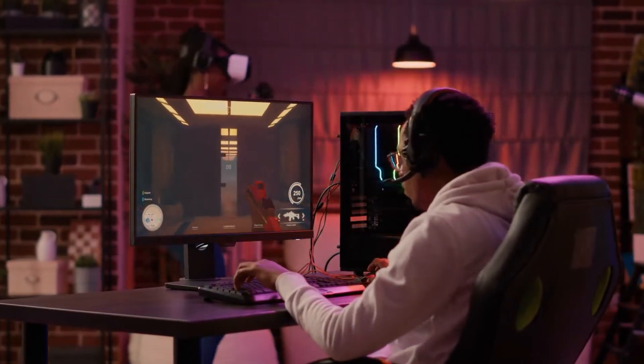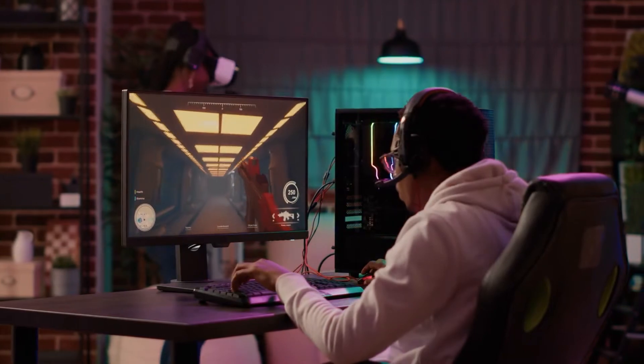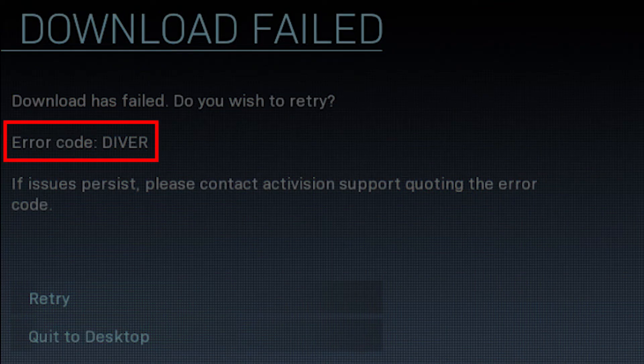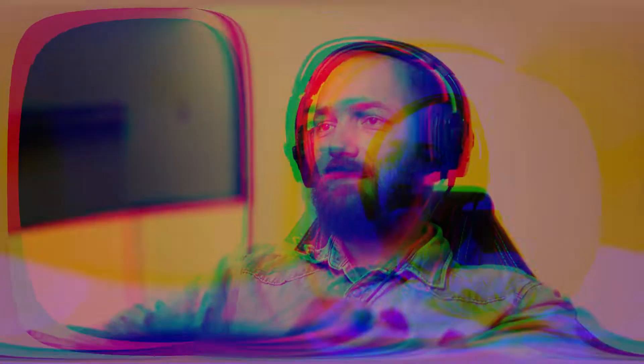When you play Call of Duty Modern Warfare or Warzone, do you keep getting the annoying Error Code 6? When you get Error Code 6 in Call of Duty Warzone, it means that the game client can't download and install an update. It has mostly been seen with PC players of COD Warzone, but there have also been a few Xbox One and PS4 users who have had the same problem. Here's how to fix it.